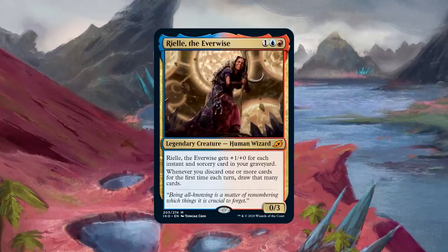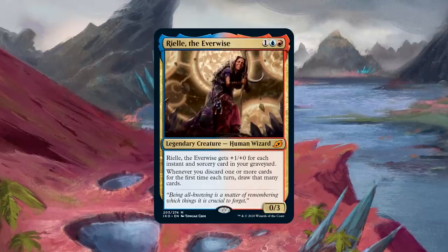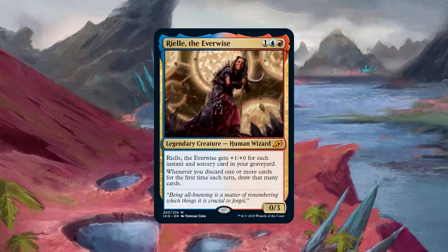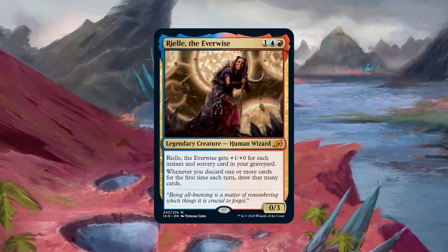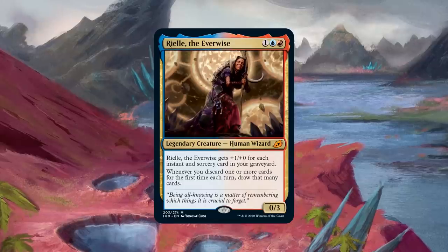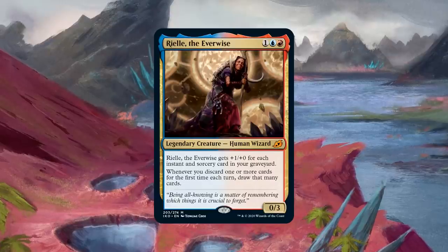Tomer: I'm absolutely terrified of her — she looks incredibly strong. We actually played with her in Commander Clash, and despite me spending as much of my interaction and removal as possible to shut down Rielle when you were playing her, you were also playing at a handicap — you made sure you weren't running the strongest, most oppressive Rielle cards. A deck with all the most oppressive Rielle cards is going to be a monster to deal with. She's really good with a wheel deck — if you cast Wheel of Fortune, you draw seven cards, plus you draw additional cards equal to the number you discarded.